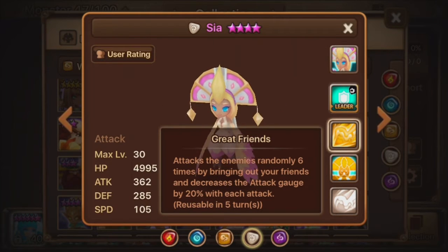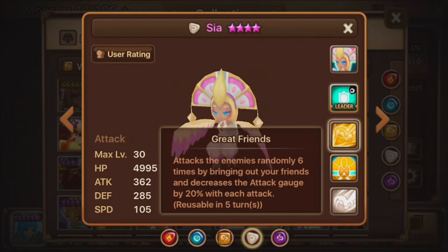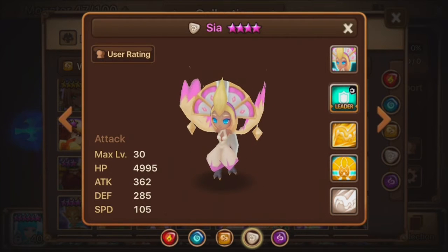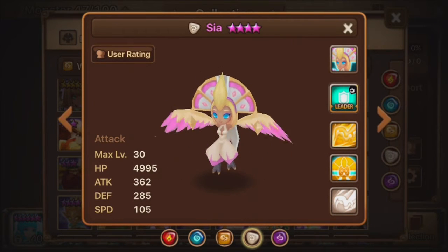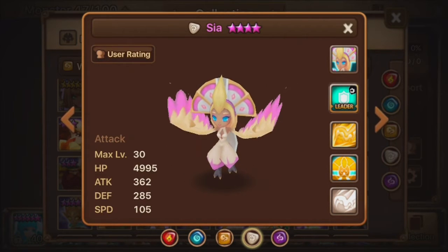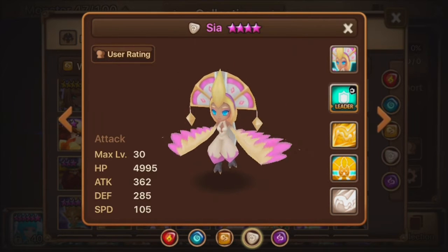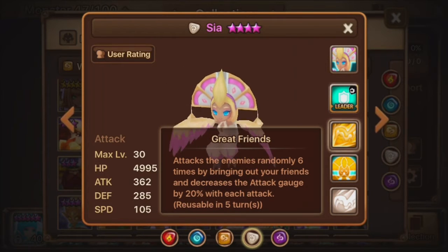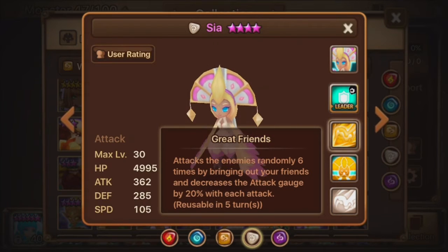Great Friends is pretty good, but the main reason it's not amazing is because it attacks randomly, and that's always a problem. Random attacks are just not consistent, and because of that you can't make too good use of them in the endgame, as opposed to AOE attacks. But each hit can lower the attack bar by 20%, so it's actually pretty good in that regard.